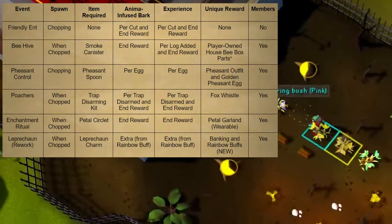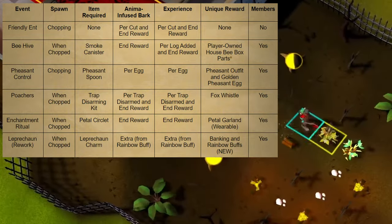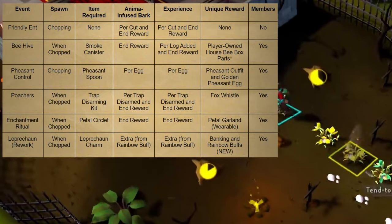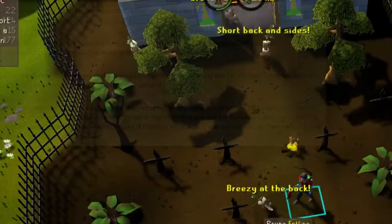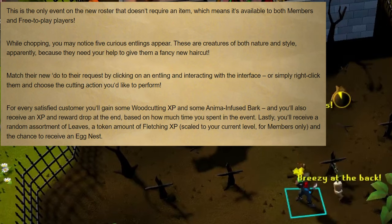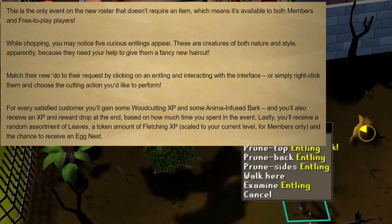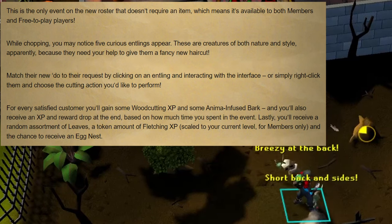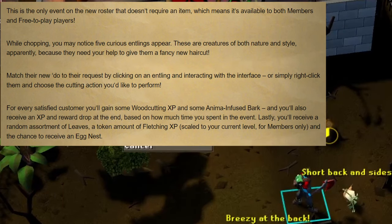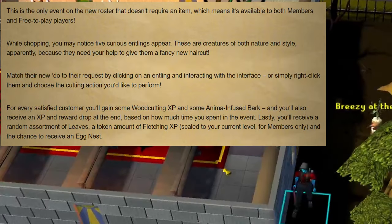With this update we are getting 5 completely new Forestry events plus 1 reworked event. As a reminder, events are small activities that spawn while woodcutting with your Forestry kit on that reward you with extra XP, anima infused bark, and maybe even some bonus things they'll go over shortly. Starting out with the Friendly Ent event — this is the only event of the several new ones that does not require a bonus item to spawn and is available both to members and free to play players. When this event occurs, a few Entlings will appear around your player and begin requesting new hairstyles. You can either click the Entling to interact with the interface or right click them and choose whatever actions you'd like to do based on their request. For every style you get correct, you will gain woodcutting XP and some anima infused bark. At the end of the event, you get another bonus XP drop as well as a reward based on how much time you interact with the event.